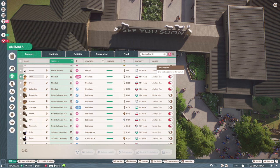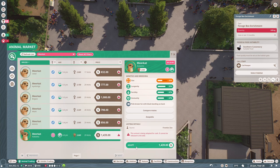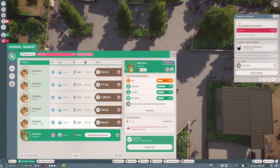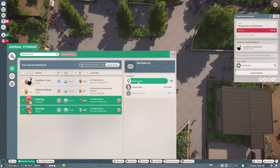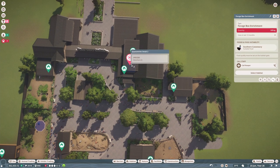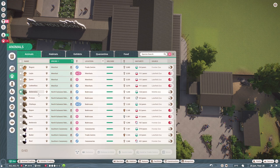Now we've got three meerkats because we've lost a lot of them recently, so we should definitely get some more. They're all quite old, so let's get a new breeding pair. There's only one female so we'll get her, and then this male looks the best - let's send them to quarantine. If you want to add any name suggestions for the meerkats, please do!